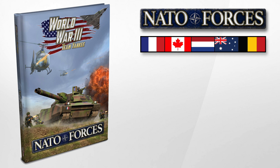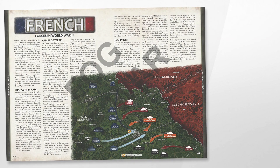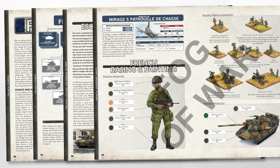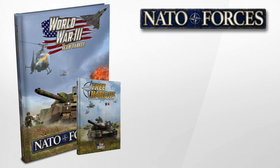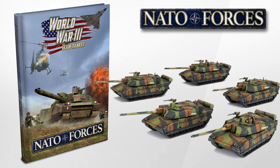NATO forces covers Canadian, French, Dutch and ANZAC forces for Team Yankee. It also introduces Belgium as a playable nation. The book is the usual mix of timeline narrative, formation diagrams, unit stats, painting guides and catalogue entries for each nation. There are also some playable scenarios. NATO forces updates the old Free Nations lists, bringing them up to the expanded timeline for Team Yankee — the 1990s. Nations in this book get newer gear like Leopard 2 tanks, M1A1s, and introduces Leclerc tanks for the French.